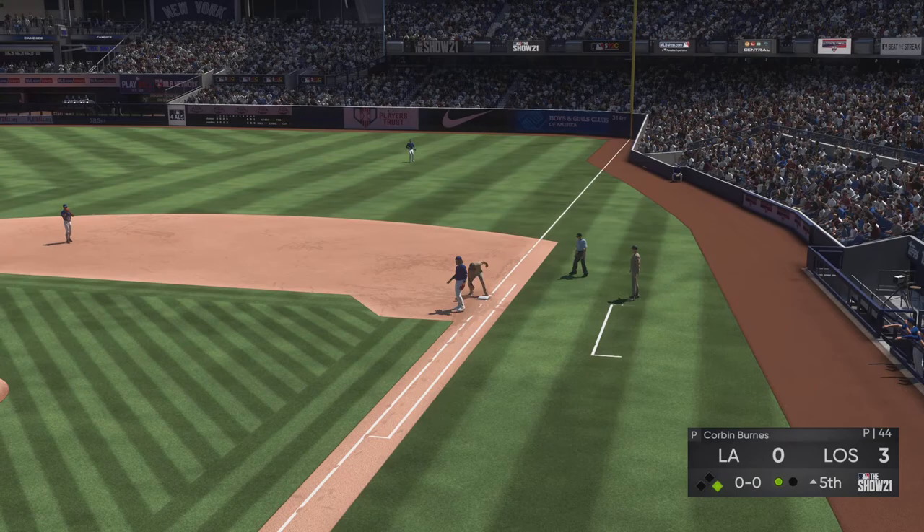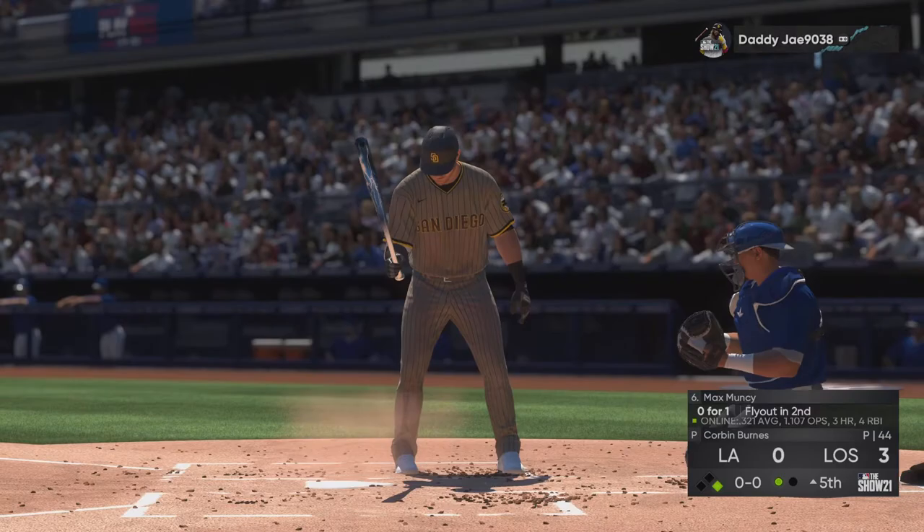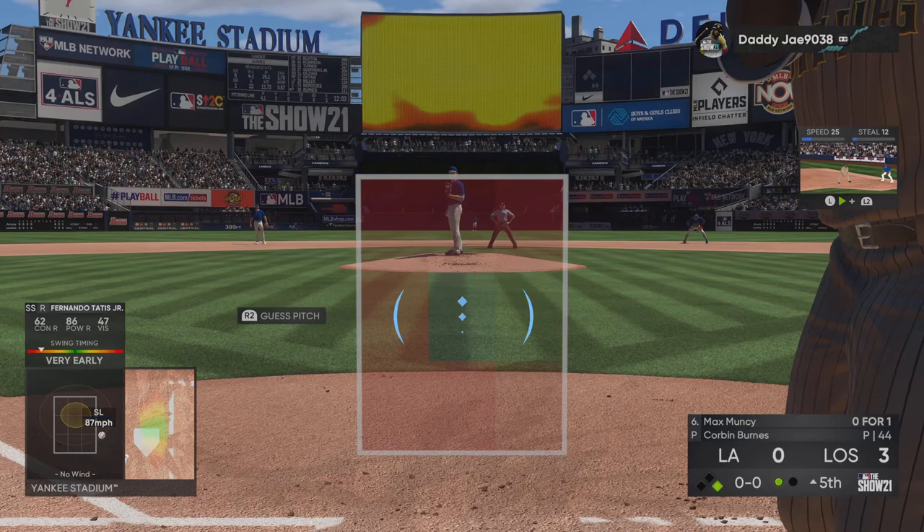Anybody that has the ability to go to their backhand and to absolutely fire a cannon across the infield is a huge asset to have. Now at the plate, here is Max Muncy.